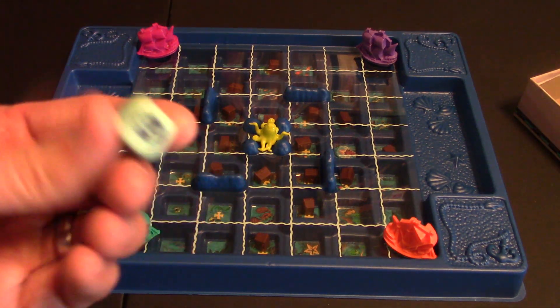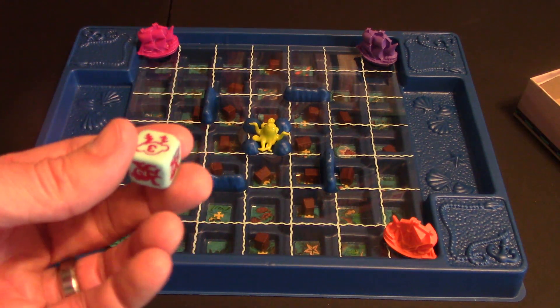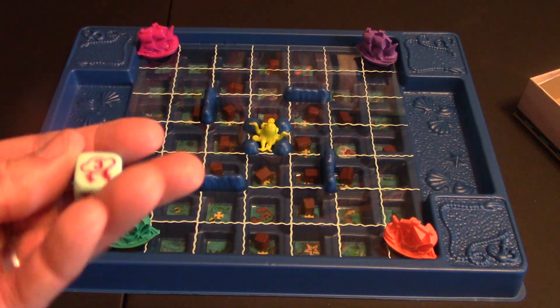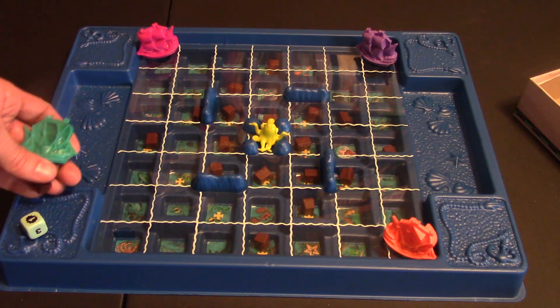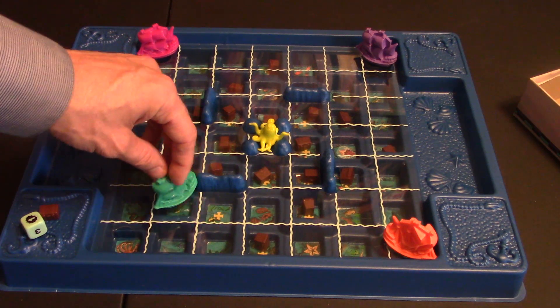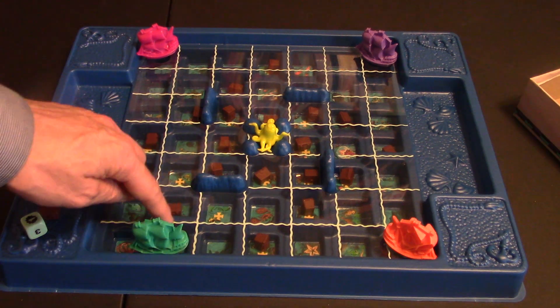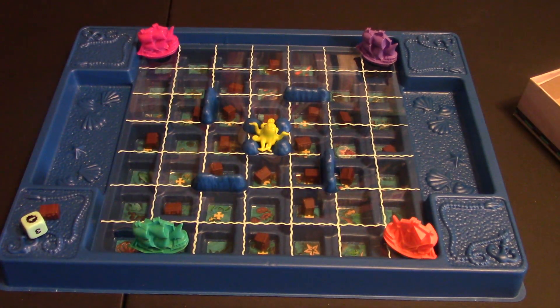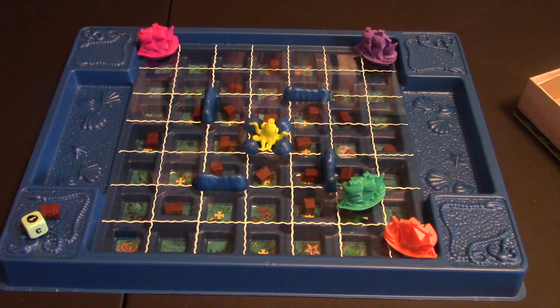If you ever roll a 1 or a 4, you get to move those spaces, but because of those little symbols, that means you get to roll the special die as well. This die can do multiple things — you can move other players 3 or 4 spaces. By the way, you can't have more than one treasure chest on you at any time. But let's say I'm traveling back with one treasure chest and someone moves me past that little reef, which sweeps the treasure out from underneath me and puts it back down. Or they could just move me further away — 1, 2, 3, 4 spaces — even further away from my destination to get back home.